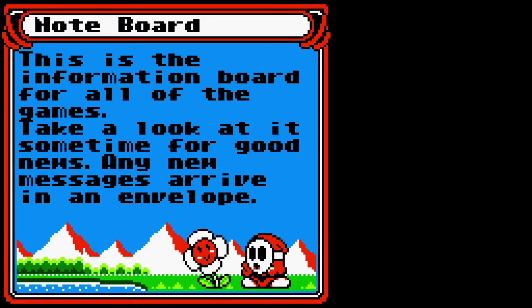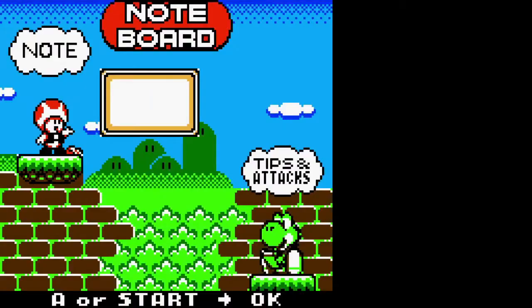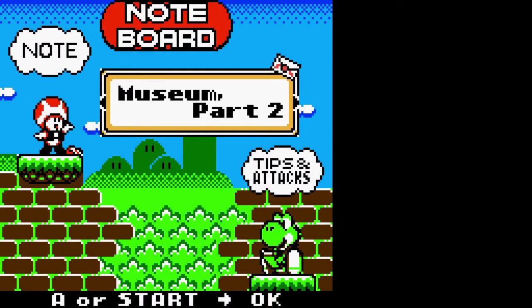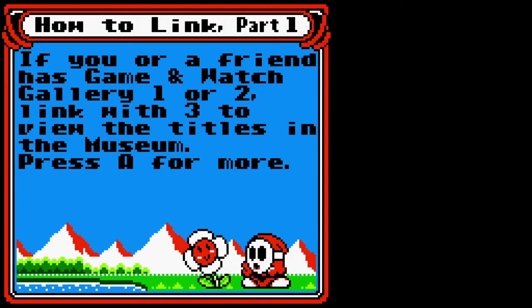Here is the note board. This has information for all of the games. It doesn't have as many interesting notes as the previous one, but it's got some notes. It's got a little envelope icon for things you haven't seen yet. You can mute the modern music if you want the classic Game & Watch feel. Museum Part 2 tells you how to unlock the rest of the museum — either at 120 stars or by doing a link with a previous Game & Watch Gallery.